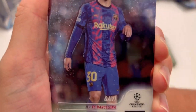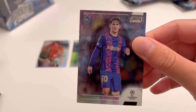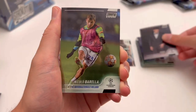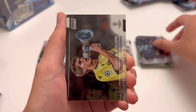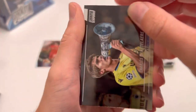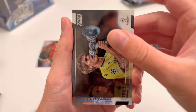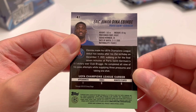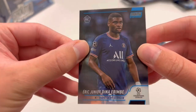Pack four brings another Gavi rookie card — my second or third rookie Gavi from the set, the rookie to get at the moment. Pedri looking very dapper, Nicolo Barea, Weston McKenney, Charles de Ketelaere. Finishing off with a Paris Saint-Germain midfielder — it's a Blue Prism, Dina Mbimbe, a rookie who made one Champions League appearance for PSG. Our second blue prism of the day — a blue rookie is certainly not a bad one to get.